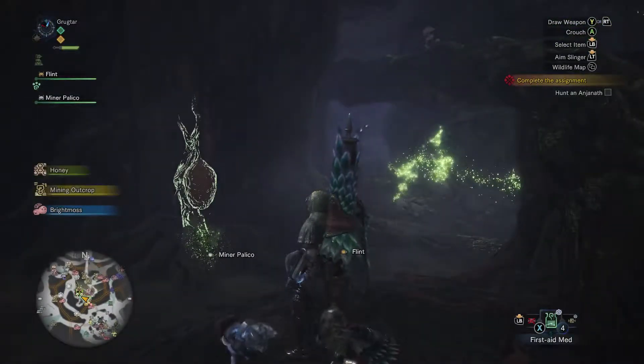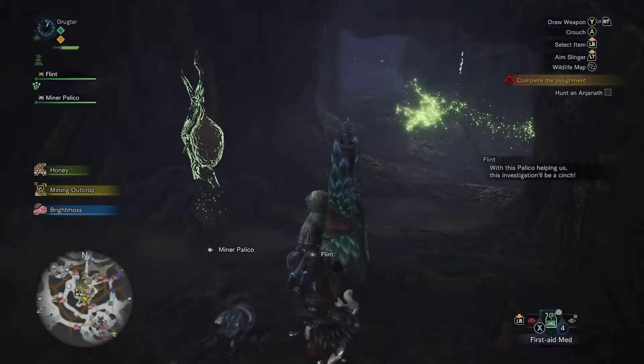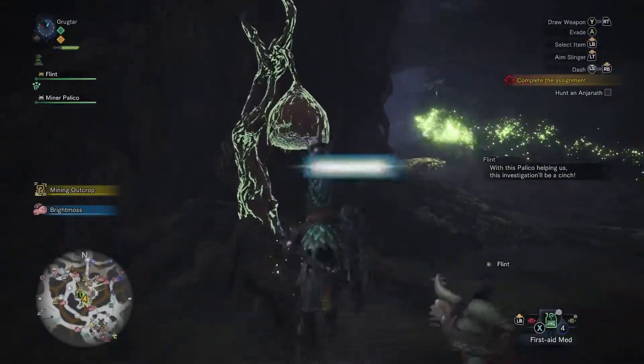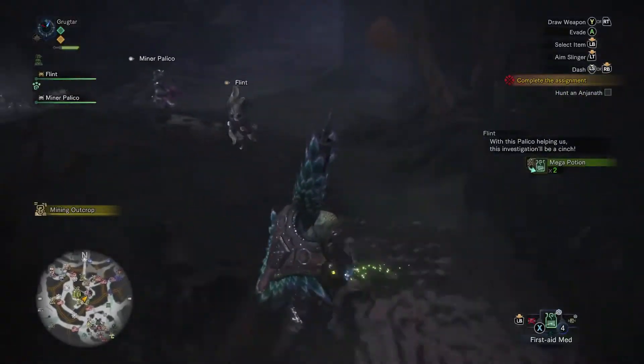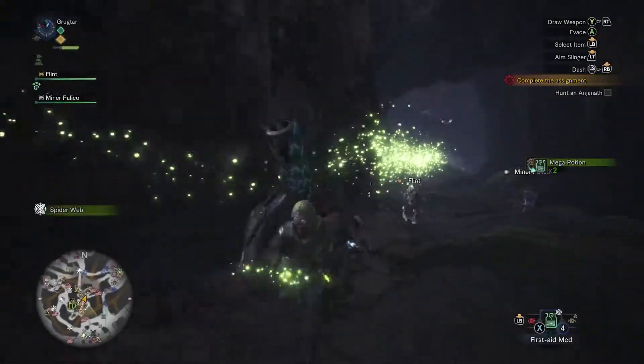A minor Palico! We have picked up another buddy - a second kitty cat. That's awesome. That will definitely help because the Anjanath is a scary monster.